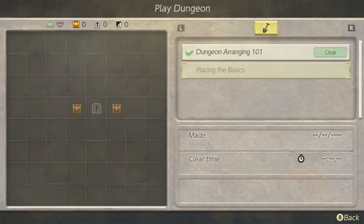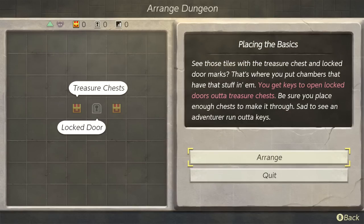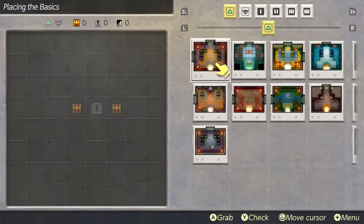We head into the next challenge: Placing the Basics. The tiles with treasure chest and locked door marks are where you put the chambers that have those things. You get keys to open locked doors out of treasure chests, so be sure to place enough chests to make it through. You always need an entrance and a Nightmare's Lair — that's the basic rule of chamber dungeons. Some tiles have specific requirements; when you see one, you gotta put a matching chamber on it.